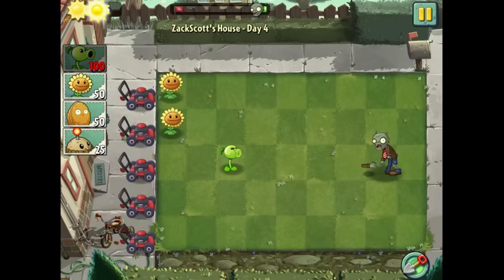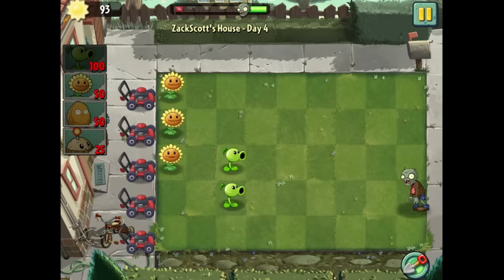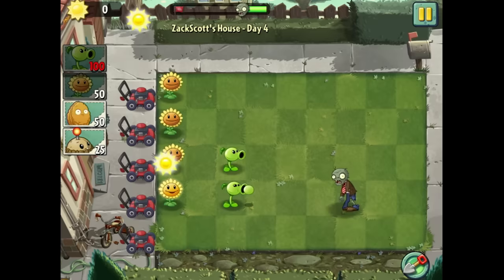The zombies are walking with a totally different strut than before — strut sounds like a good word to describe what they're doing. The animations are definitely more frames, a lot smoother. The game is stylized mostly the same as before, just with some slight differences.